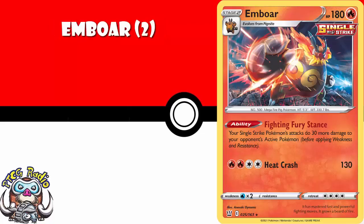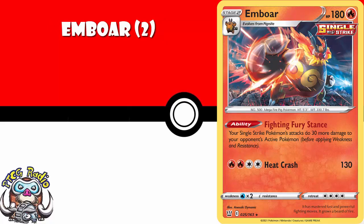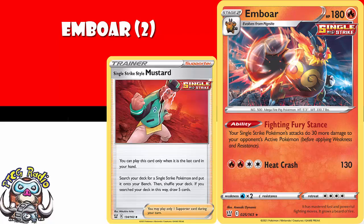Emboar is another one I think you need two of. It's got an ability that makes your Single Strike Pokemon do an extra 30 damage. If you're playing a Single Strike deck, this is going to be awesome. Don't forget we've got Mustard coming along, which lets you play it from the deck as long as Mustard is the only card in your hand, then you draw five — so you don't even need to evolve it normally. Two is probably enough, but if you're playing a Single Strike deck with Mustard, you're probably playing one Empoleon too, so you might want to pick one up.